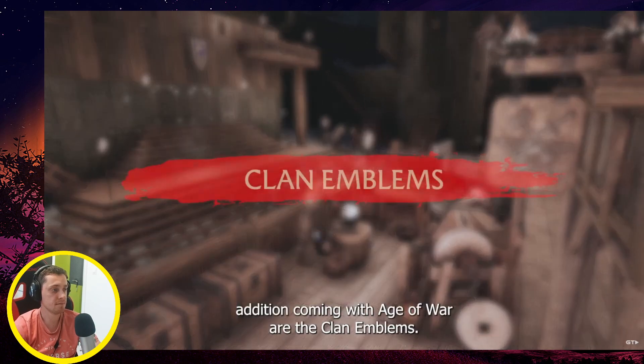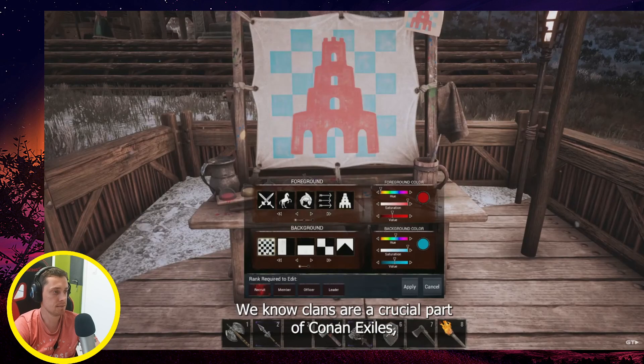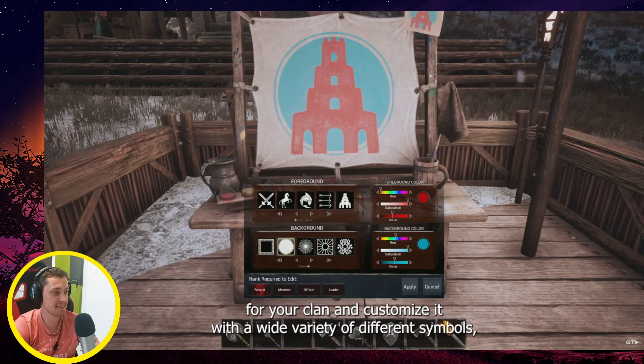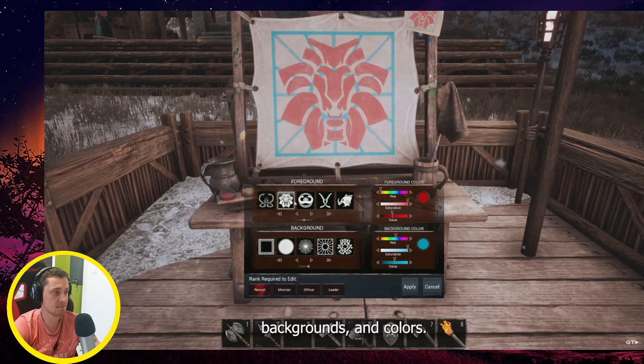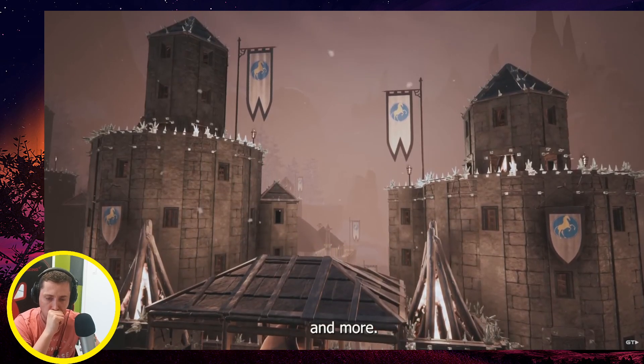Another new addition coming with Age of War are the clan emblems. Clan emblems are a crucial part of Conan Exiles — look how cute! You can create an emblem for your clan and customize it with a wide variety of different symbols, backgrounds, and colors. You can then display this emblem on armor, shields, banners, and more.